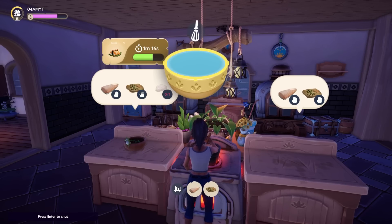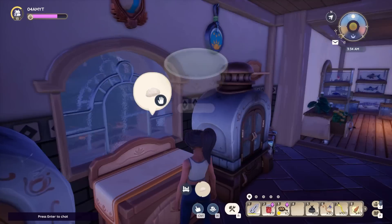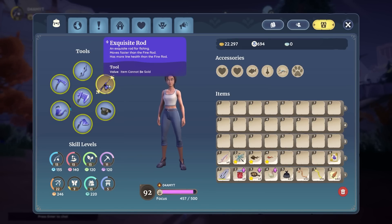Again, if you want to find these recipes as quickly as possible, be sure to fish near other people — every time they reel in a fish you get a little boost so you catch fish a little quicker. Of course the exquisite rod is going to make your fishing trips even easier, as it moves faster than the fine rod and has more line health, giving you more room for error when reeling in fish.